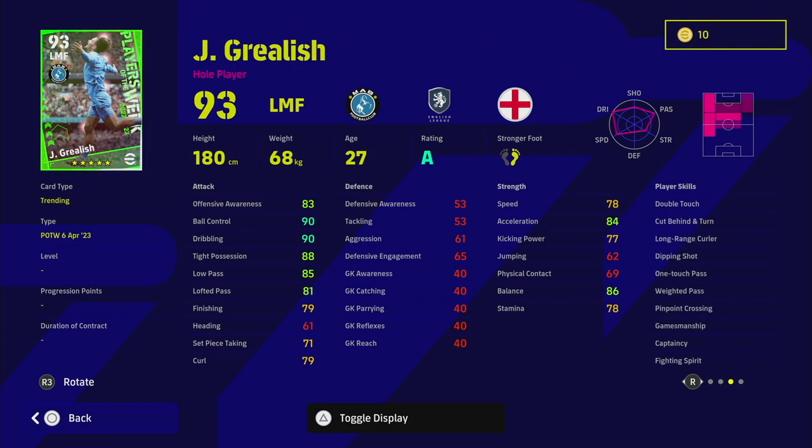Grealish is listed as a whole player — a very interesting card. We had a different version last week and he's back again. He's been on some fine form for City. He has 90 ball control and dribbling, 84 acceleration, 86 balance, and some nice player skills: double touch, one-touch pass, and weighted pass. He can play in an AMF role, which is where I'd probably train him up — the perfect balance of a smaller base player with tight possession dribbling and good passing.